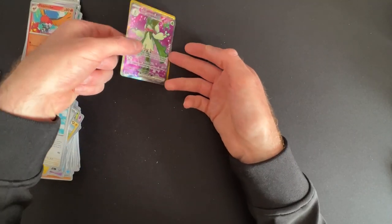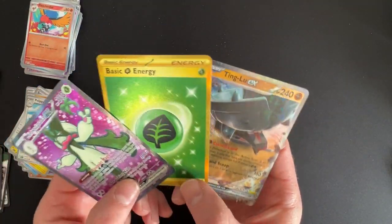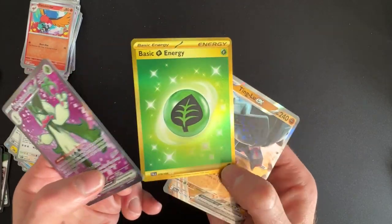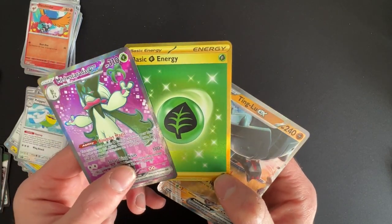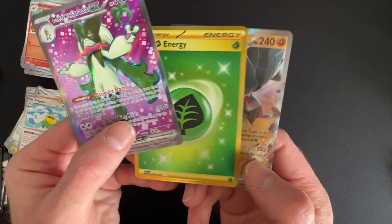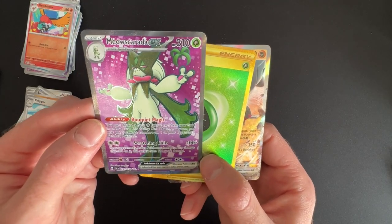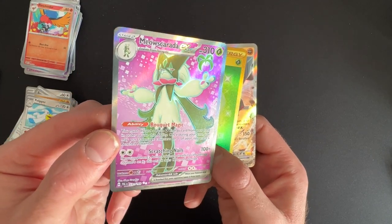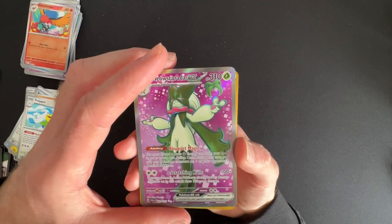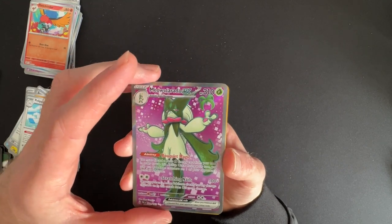So the big pulls from this box were obviously these three. I'm interested to know what these gold energies go for - I'm not a big fan of them but I know they're sort of sought after because they're rare, it's got the three-star variety. But yeah, I think the Meowskarada EX is probably my favourite card out of this box. Thank you for watching - if you enjoyed the video, like, subscribe, share with your friends and I'll see you in the next one, thanks!